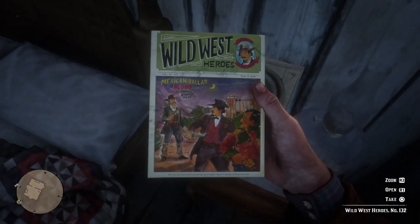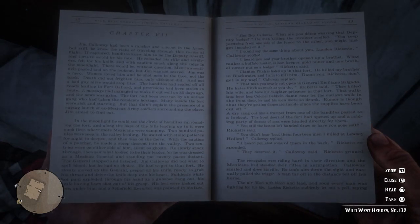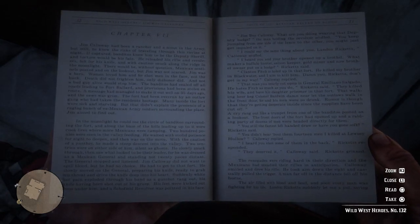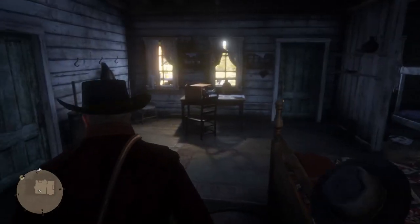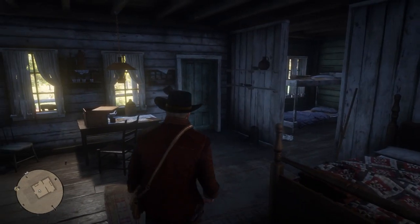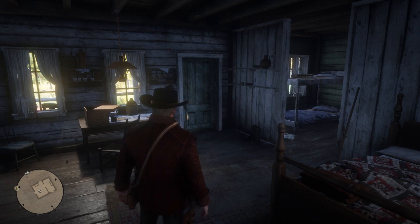It just looks like another book of sorts, so let's open it and have a little read. You can only collect these books once, which is pretty cool. It is actually quite decent, but I'm bored of collecting books. I want to go ahead and start collecting other stuff that's more exciting — maybe some more weapons. I know we've got some more weapons coming. But anyway, that's the location of Wild West Heroes number 132. I'm going to leave that one there.